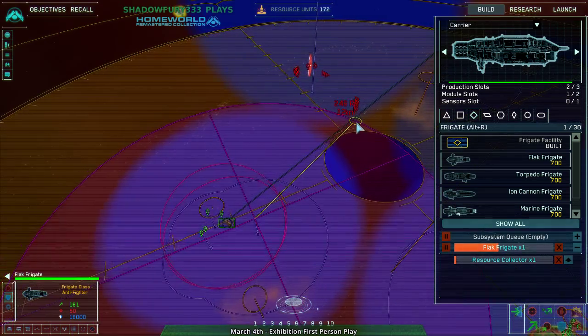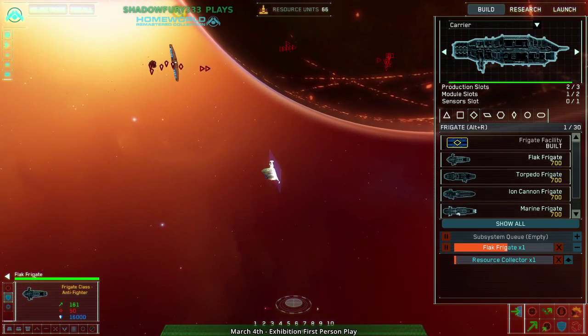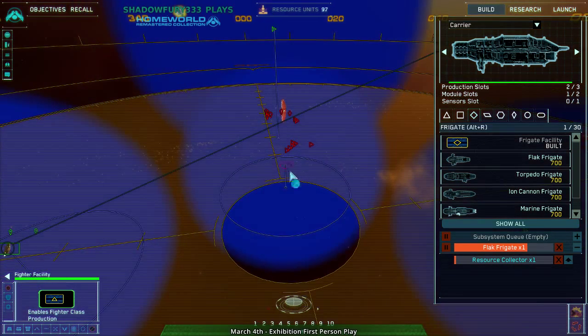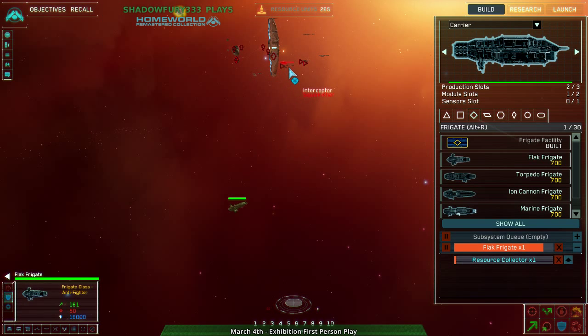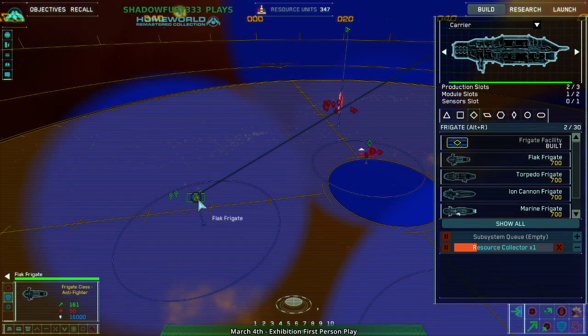So if I jump in here — 200 resources to basically get it directly into position. Guess what? You're dead. As you can see, they basically take loads of damage from this thing and can't do much to it. Another flak frigate, another hyperspace.